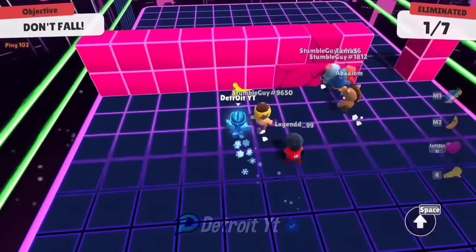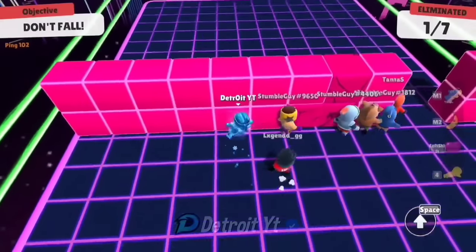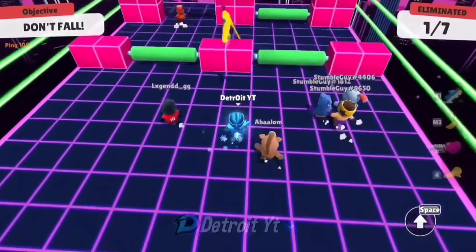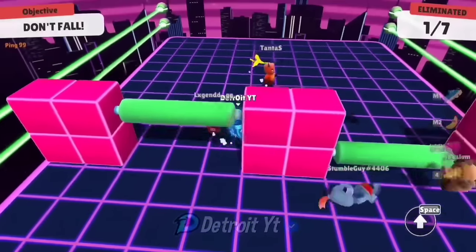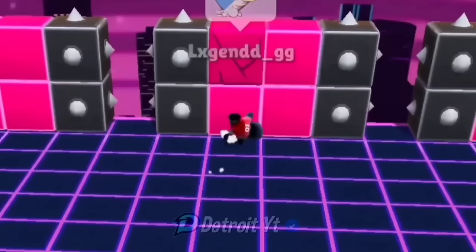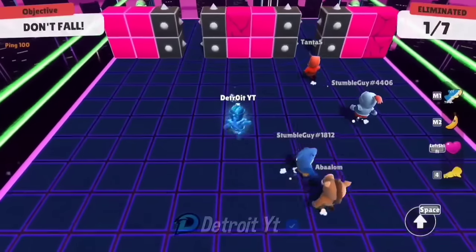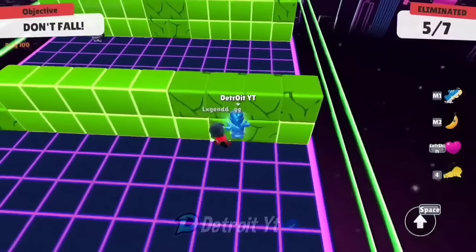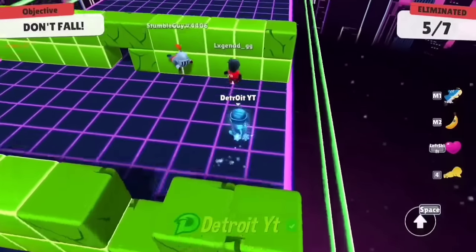Throw the banana emote, then hit it and keep your joystick straight — this will get you out of the block. You can do this trick even if someone punches or kicks you.